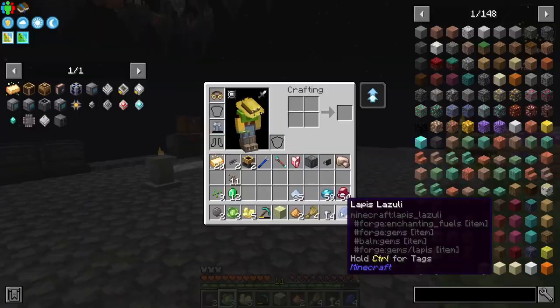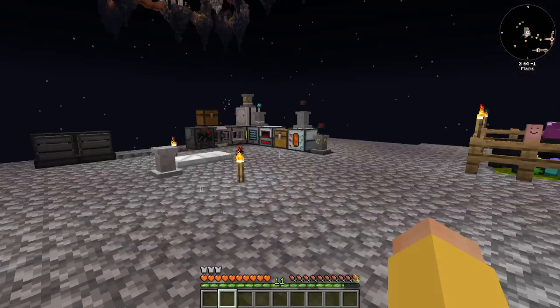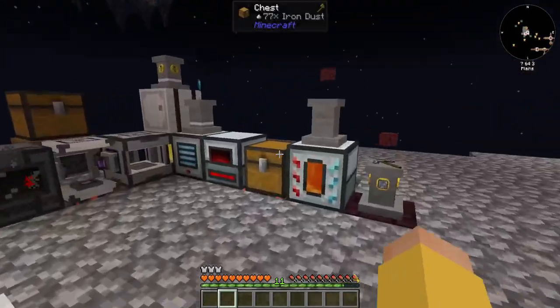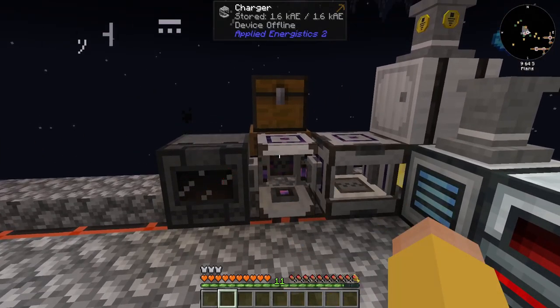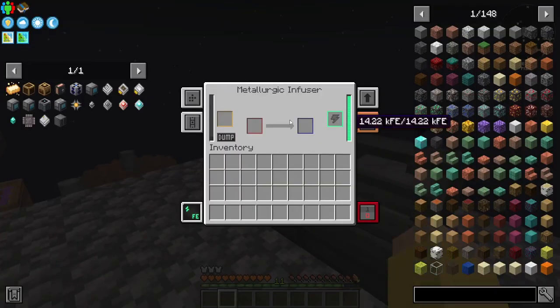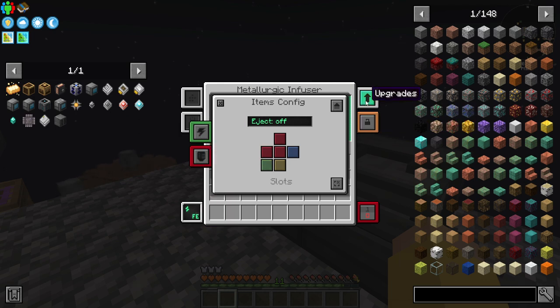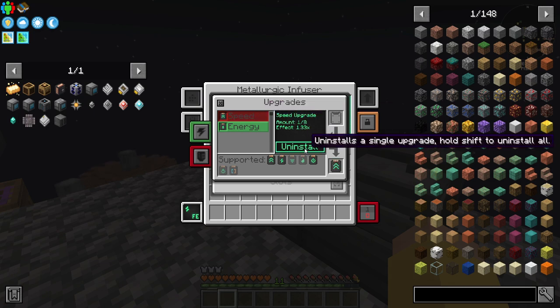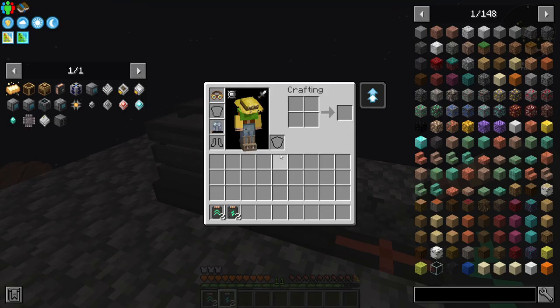Left click or right click - that is the question. Alright I really don't even know where we are right now. I keep getting distracted and caught up doing other stuff. I should set you to output to the left - you should already be, but I don't think you can insert from the left, that's the problem. So I'm not using these enrichment chambers right now, can I uninstall these upgrades?